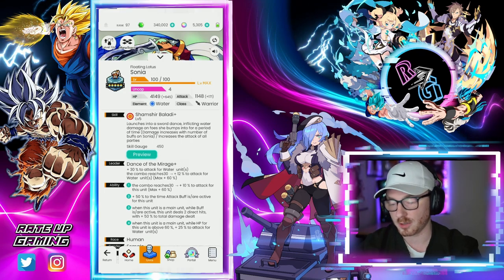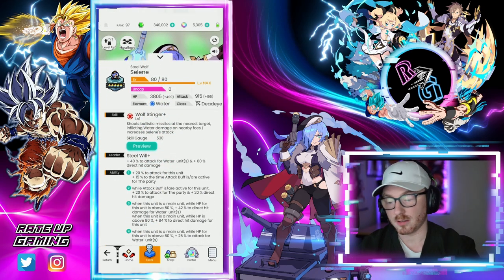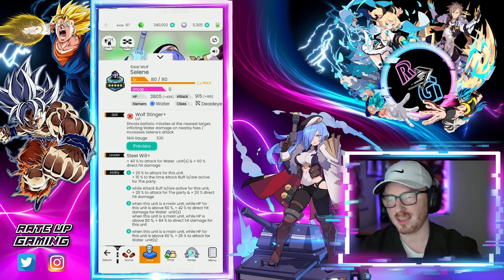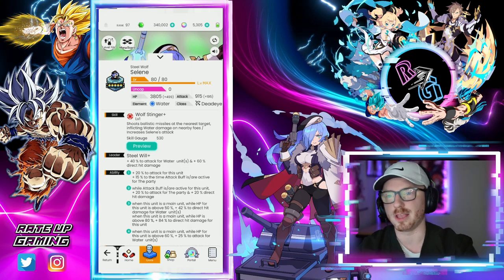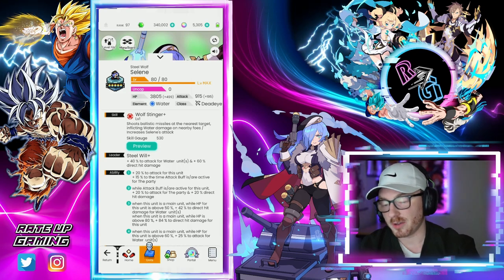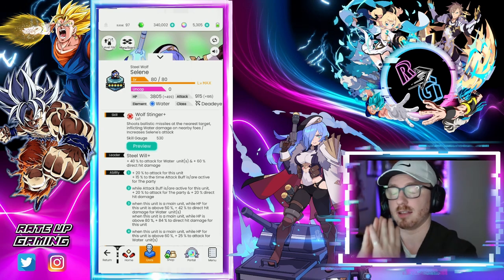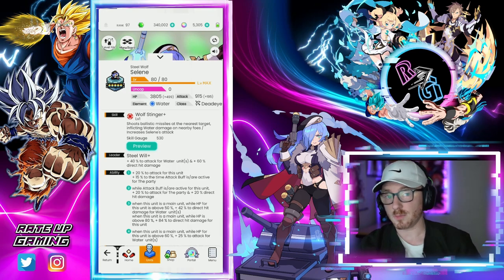Sonia's second skill gives plus 50 percent to the time a buff is active for this unit. Selene's first ability gives plus 20 to attack for this unit and plus 15 to the time attack buffs are active for the party. When an attack buff is active, Selene grants plus 20 to attack for the party and plus 20 direct hit damage. So Selene and Sonia are buffing each other, maintained by their time-extension abilities.